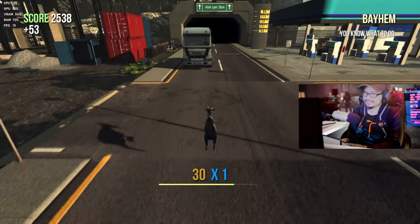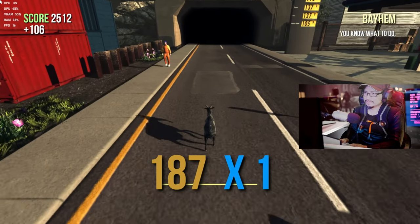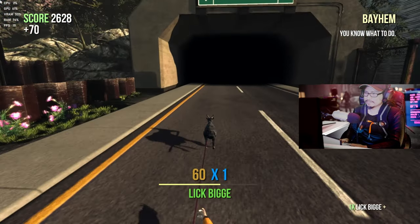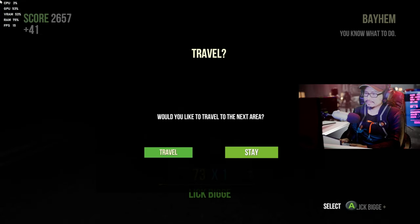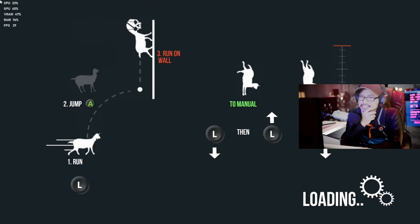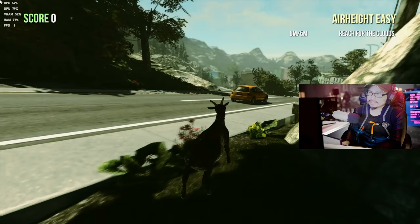I'm gonna jump over the car — ahhh, knockout! Grab this guy again. I think I broke something. 'Would you like to travel to the next area?' Travel, haha! I think that's all you do in Goat Simulator — just move around, do shenanigans, whack this, whack that. It's like a 10 to 15 dollar game.